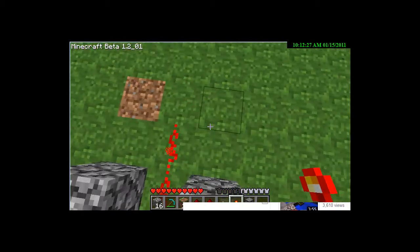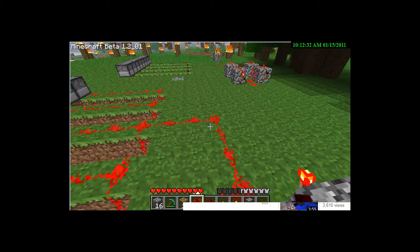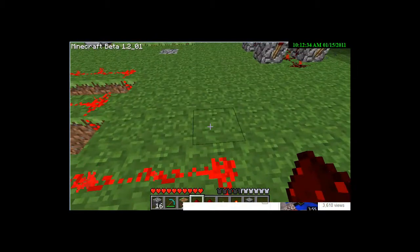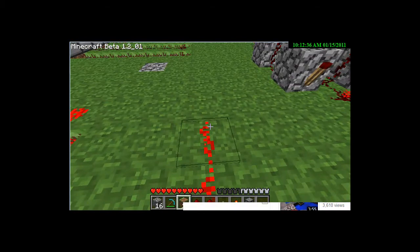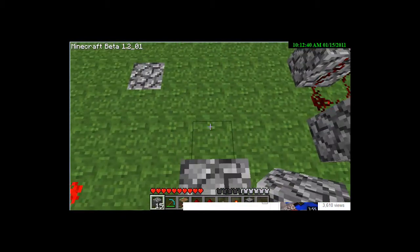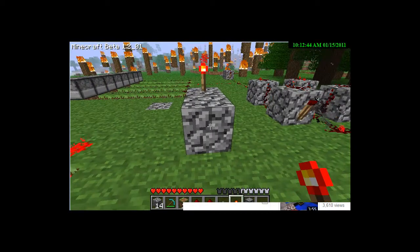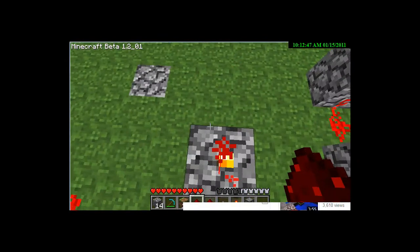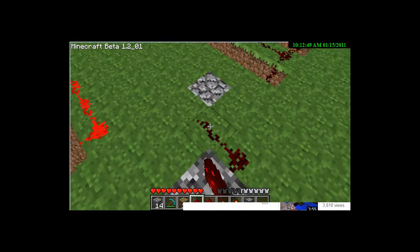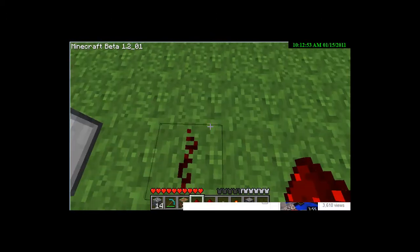Redstone here, here, here, here. Then you put two more cobblestone there, a redstone torch there, redstone torch there, redstone torch there, and redstone here, here. Basically what this is, is this switch.